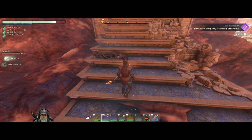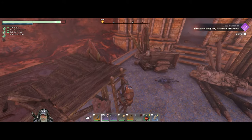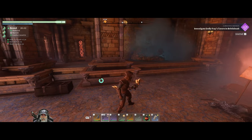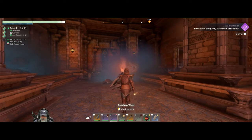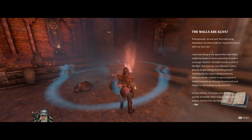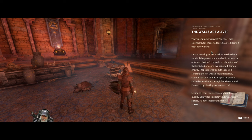I have an arrow sandwich! Reading a note: 'The walls are alive. Townspeople be warned - you must pray elsewhere, for these halls are haunted. I saw it with my own eye. I was marveling at the spark when the flame suddenly began to dance and whip around in a strange rhythm. I thought it to be a trick of the light, but once my eye adjusted I saw a ghastly shape emerge from the ground - twisting the fire was a nebulous horror, skeletal remains of flame and spectral glow. It shifted towards me through floorboards and flame, its lips leaking curses and rot. I've never scampered so quickly in all my life. Had I stayed, I swear on my sisters I'd have lost my other eye.'